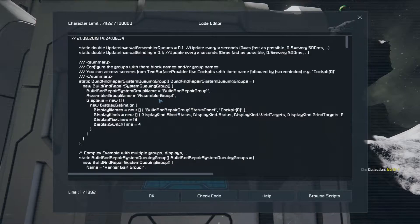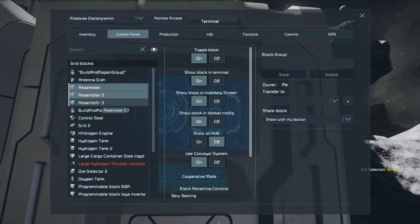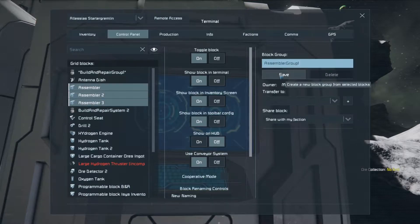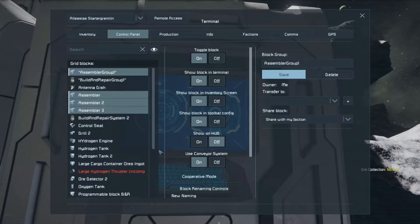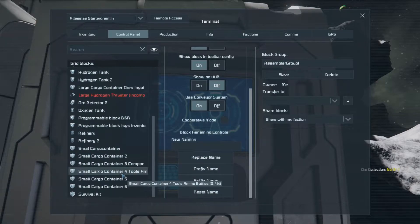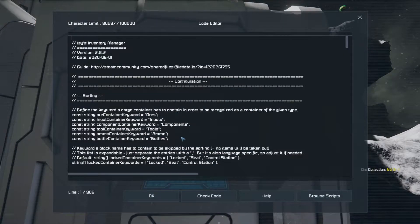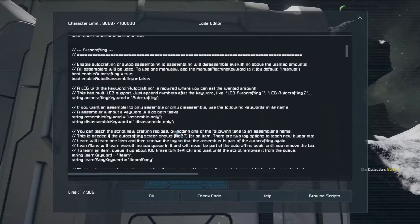And I need an assembler — I think it's assembler group 1. Copy, paste, save. So if I'm making groups, I need auto crafting here.